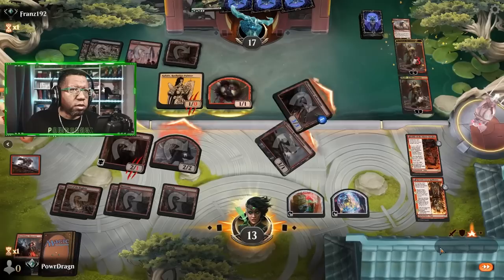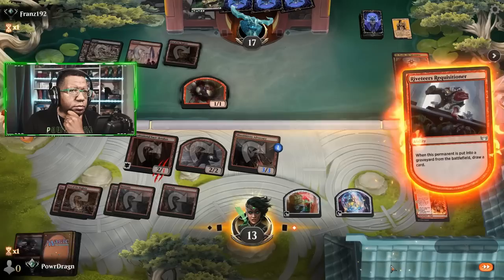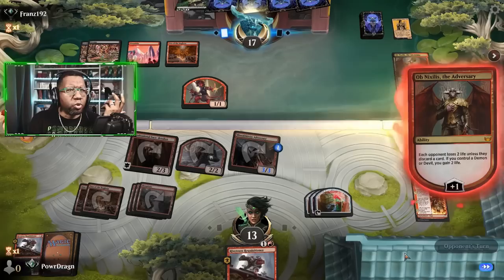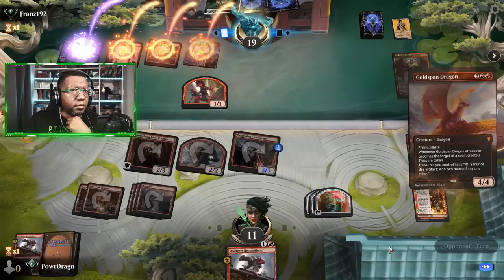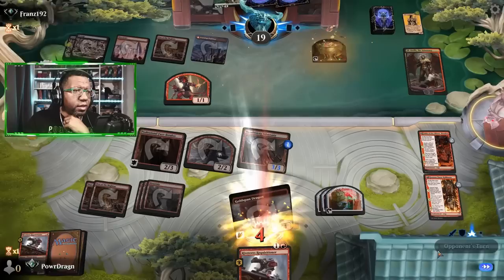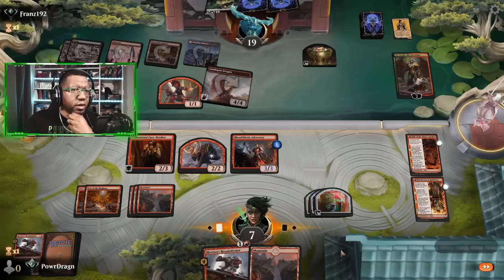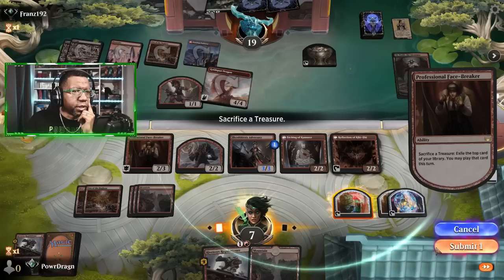We can live with that. Not really sure what the opponent's plan was there with that block — I guess maybe they hoped we would kill the 1/1 so they'd get to deal another point, but that didn't seem like the best plan. They've got a Goldspan Dragon. We are only at 11 now so this is real — this becomes a real problem. Because another Goldspan will get us dead. That doesn't help at all. The opponent's at 19 — we definitely can't finish them off here. Let's go digging a little bit, see what we can find.